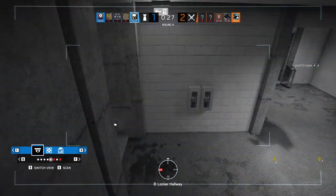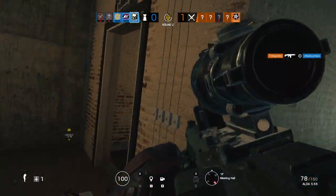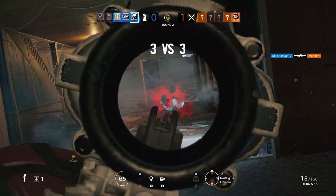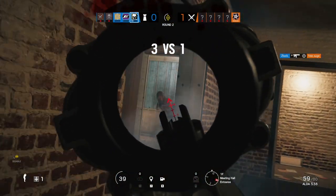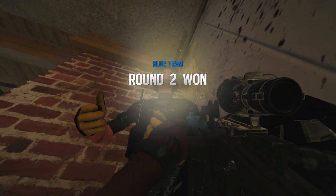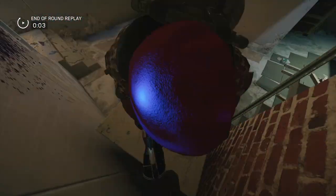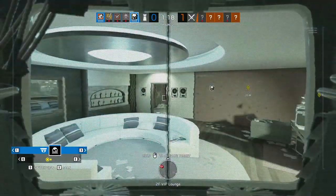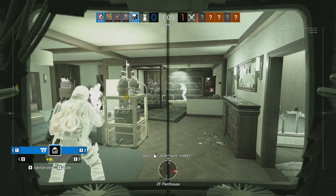Lastly, pre-fire a lot — this applies to anyone with a high-capacity magazine, but especially Maestro. Don't be afraid to pre-fire. If you see someone peek, they're probably going to re-peek, maybe crouch re-peek or stand. Pre-fire the spot you think they'll go to — 90% of the time you'll probably get lucky because someone might peek aggressively into your pre-fire thinking you've stopped shooting. Pre-fire at head level and you'll probably hit them. The ALDA has an 80-round magazine, so just pre-fire a ton. Anyway, hope you enjoyed this video — let me know your own tips and tricks, who you'd like to see next, and this is Josh Snipes signing off.